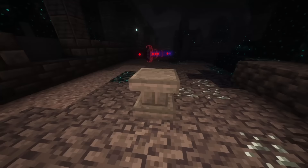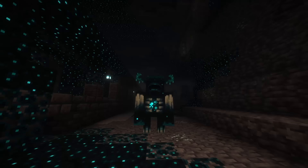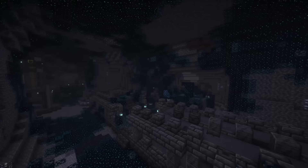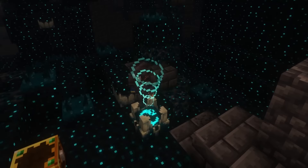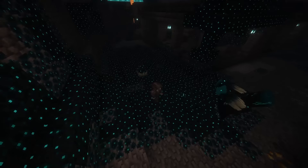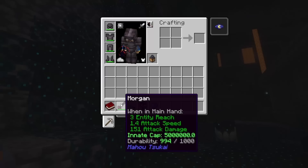The next step is to transform our Calibon into the Morgan. For that, we need to kill a warden with the Calibon. Wardens can be found in the deep dark biome and they get summoned through Skulk Shriekers, after they shriek 4 times. But be careful — wardens can be quite powerful, so make sure that your Calibon is strong enough and that you are equipped with some good enchanted armor. And we did it — we have our max cap Morgan.